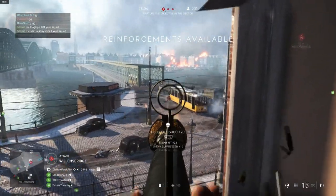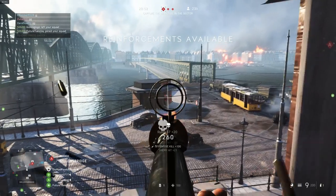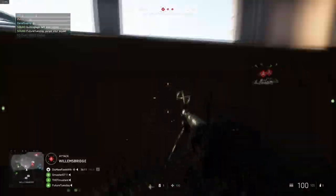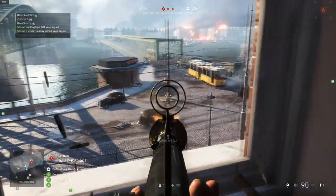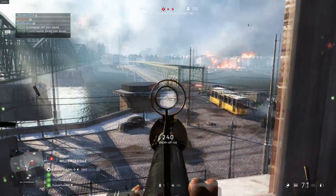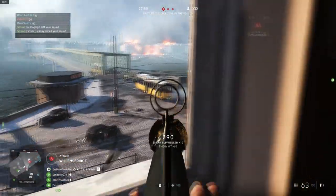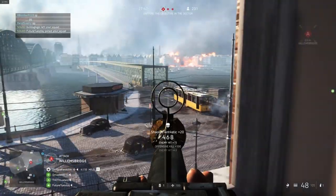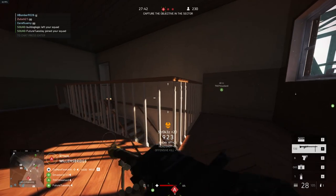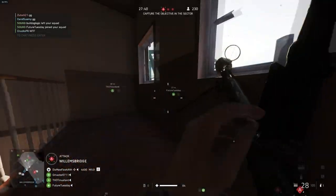The only downside is since you have to be stationary to use the weapon, you're the easiest sniper bait ever. Move positions after you get a few kills to throw off the enemy. I use the same sights for all my support guns — it's the 1.25x sight, and it works well for every gun this class has. I know it's ugly, but try it out.